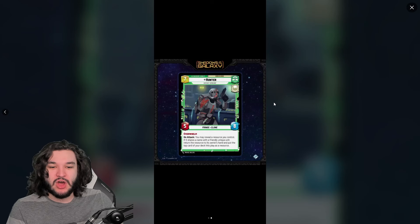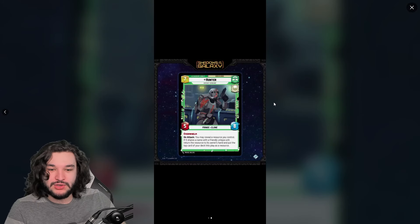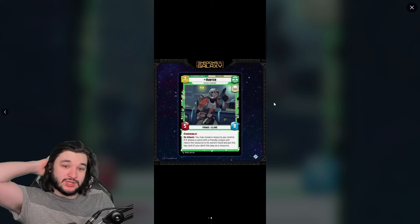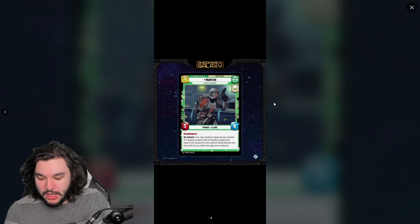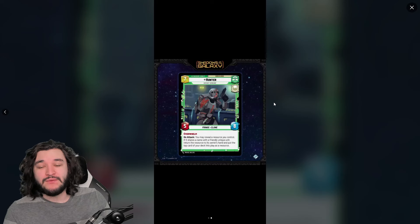Instead of being an action ability, the back side has an on-attack trigger. On attack, you get to potentially reveal a resource you control, and if it shares the same name with a friendly unique unit, you return that resource to its owner's hand. Let's talk about this back side: the fact that it is a seven-deploy leader is a huge downside.